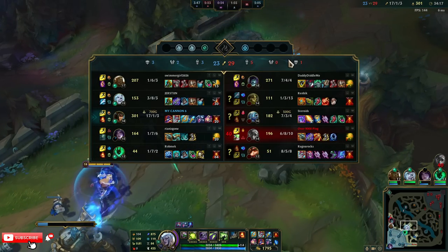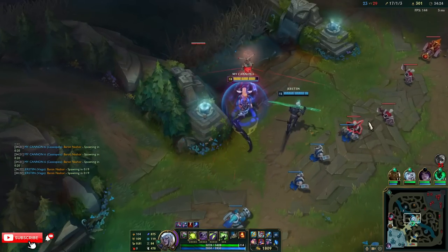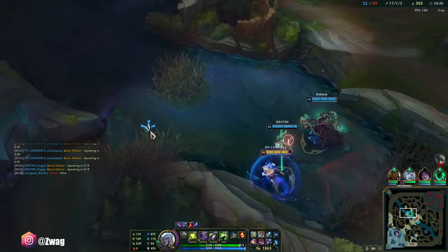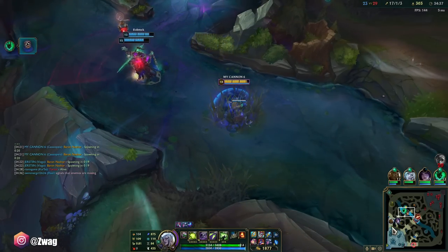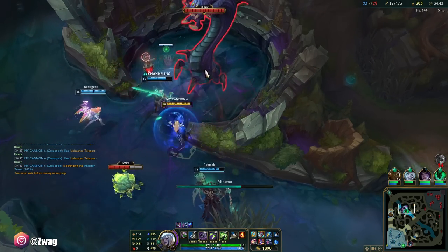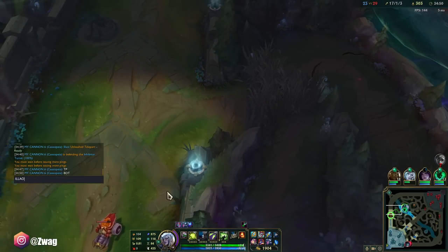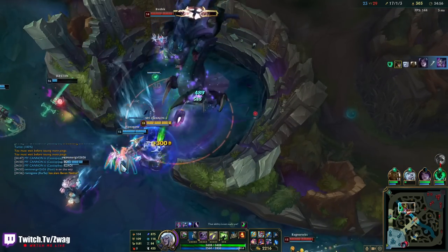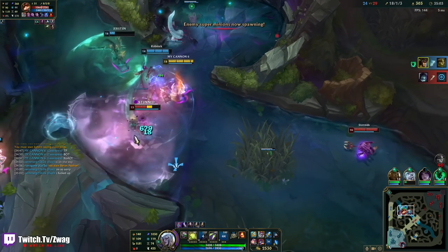Lowy's doing a good job holding versus Yorick. Baron's up in 20 seconds. Guys are putting shrooms all over here but we got the magical sweepers. They may try to fight us. Yorick is TPing bot — we need Lowy to TP bot. Lowy please, just listen for once. Oh my god — I literally have to type and tell them what to do. Oh they're going to steal this too. He didn't smite it after he flashed over the wall.